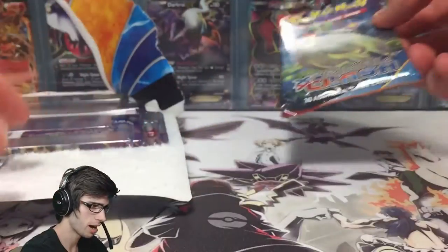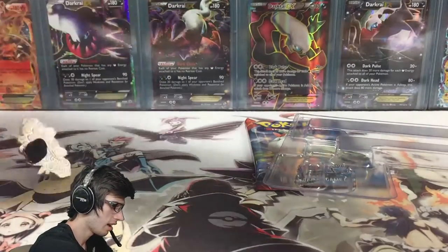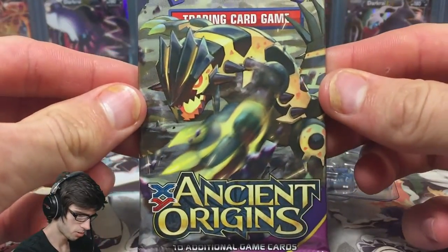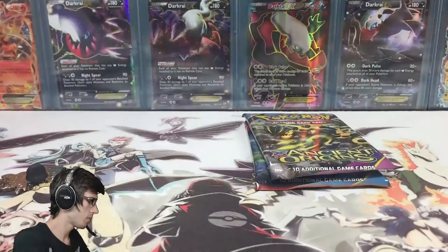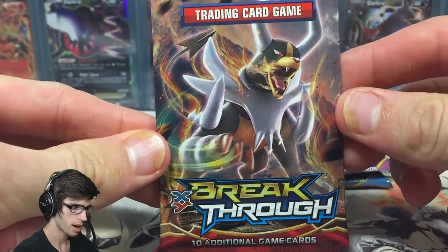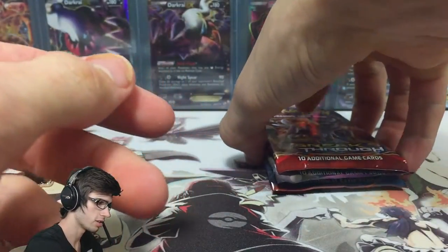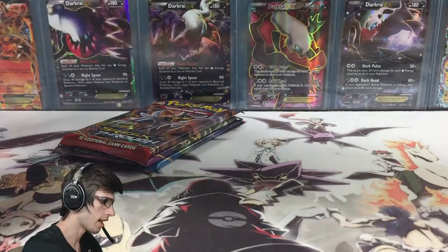Let's see if I damaged this Primal Clash pack. We got the Gardevoir pack art from Primal Clash, then we've got the shiny Primal Groudon from Ancient Origins, and then we have the Mega Houndoom Breakthrough pack art as well. So we're going to go in order from Breakthrough through to Primal Clash.